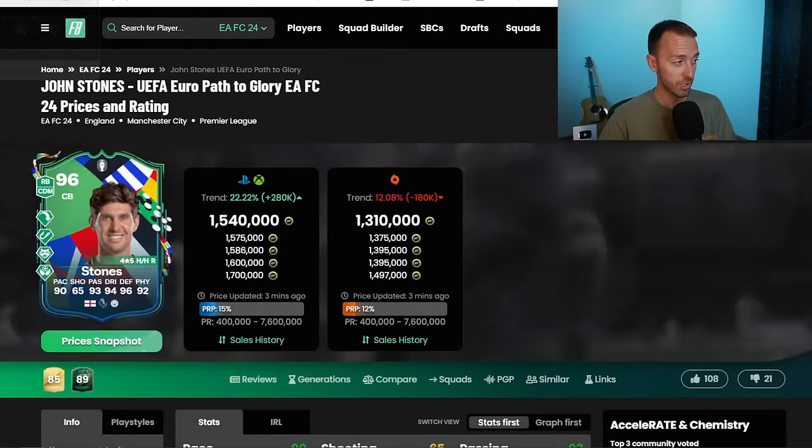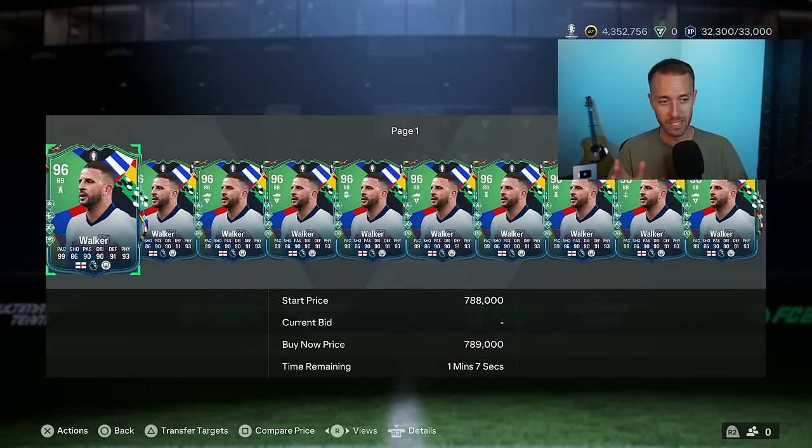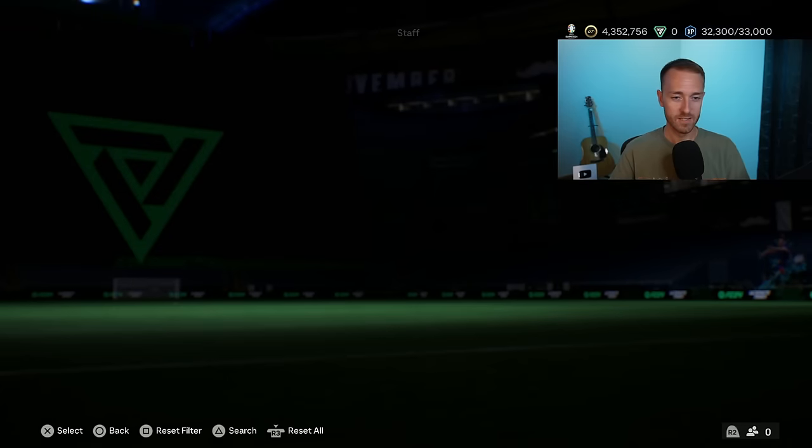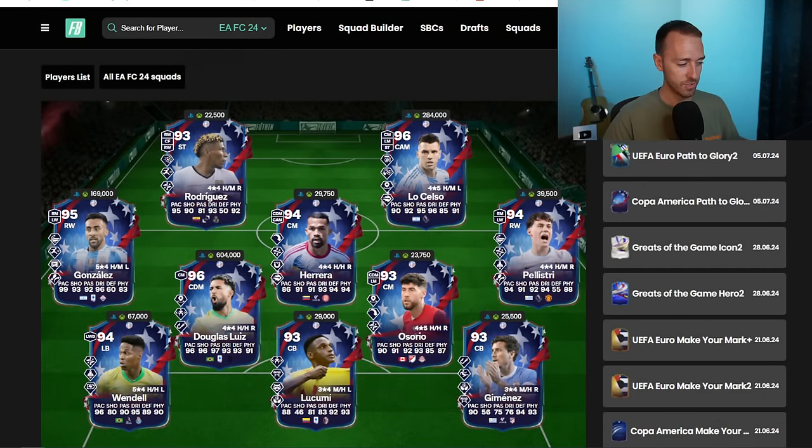And if England win today, John Stones should technically be getting a 98 rated boost as well. I don't know what they're going to do about the Kyle Walker and the Bukayo Saka. Maybe they're going to cross that bridge when they get there today. But that mistake that they made is kind of coming back into our sights again because technically England would be winning their third game today. And if they do win, they would also be winning the quarterfinals, which is a plus one overall upgrade. So they should in turn, I would expect, get the plus two like Kamavinga did.